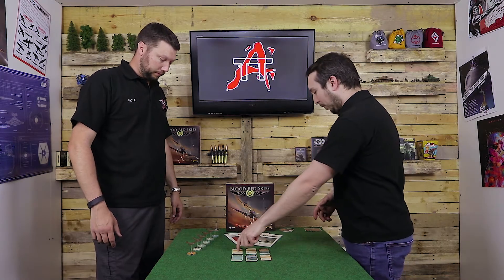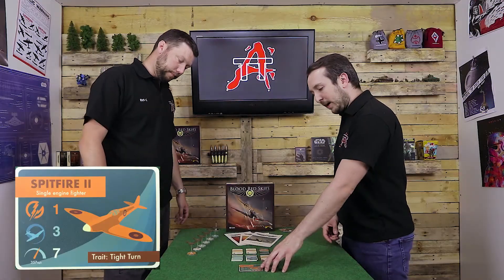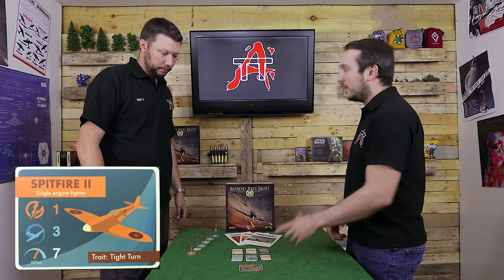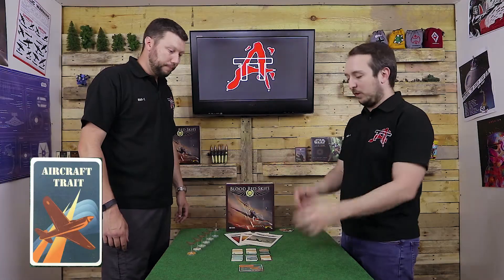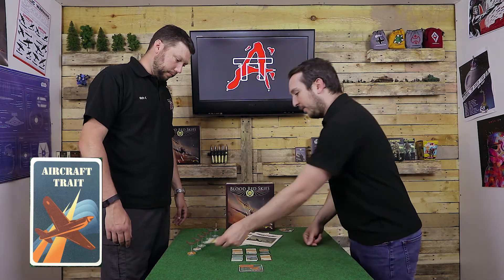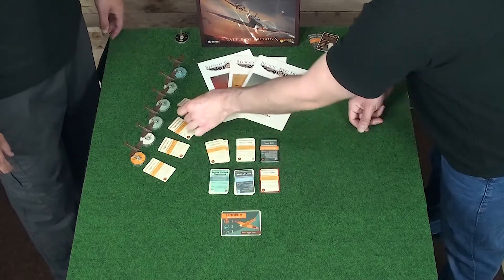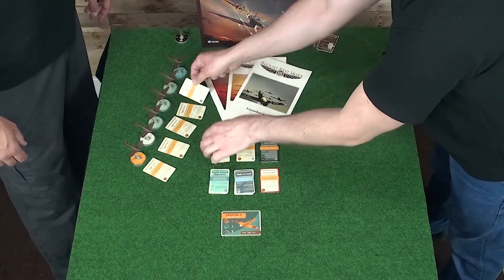These are all the cards that come with the Core Set. The best place to start is the Plane Trait cards. On your Spitfire card, on the bottom right-hand side, it says Trait Type: Turn — that's referring to the plane's trait, what that plane can do that other planes might not. So Tight Turn is what that card is, and for each of your Spitfires in your squadron — whether you've got 4, 5, 6, or 7 — you're going to get a Tight Turn.